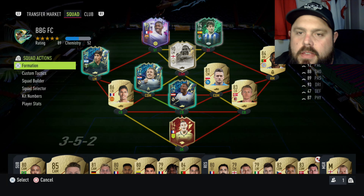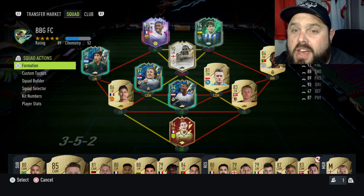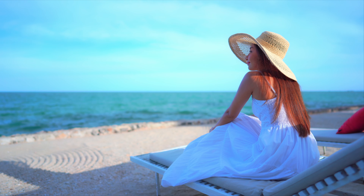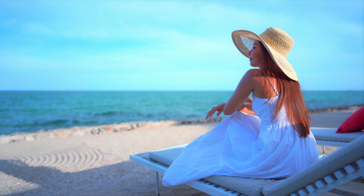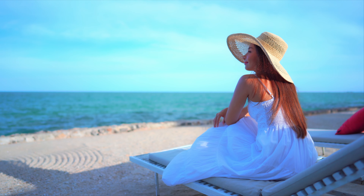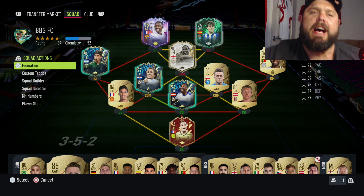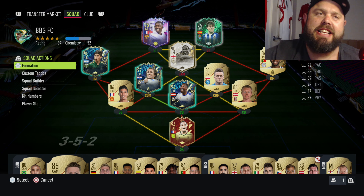Imagine you're on the lounge with your best mate playing FIFA 22 - there's two of you and one girl, and you both like that girl. Who do you think she's going to go to - the guy that wins or the guy that loses? 3-5-2, the ultimate meta custom tactics guide. The end-game rank one is here.